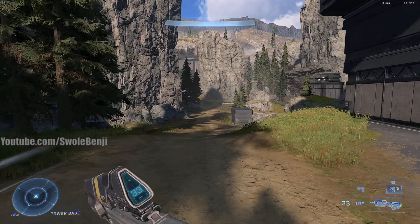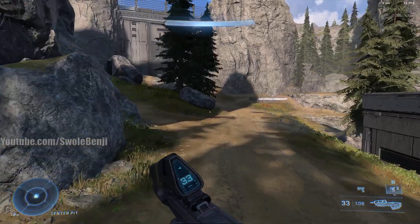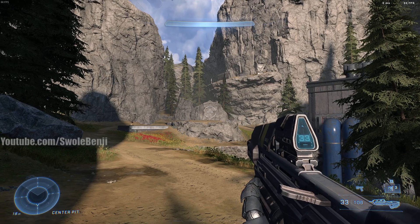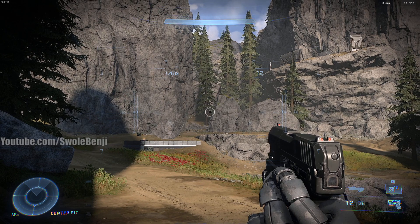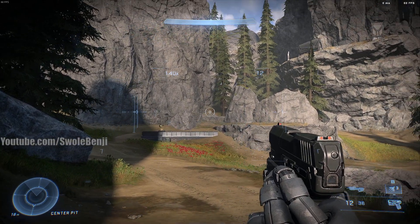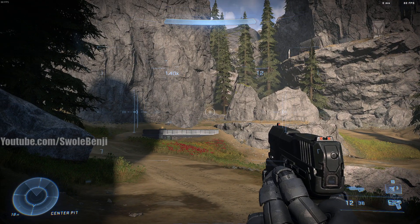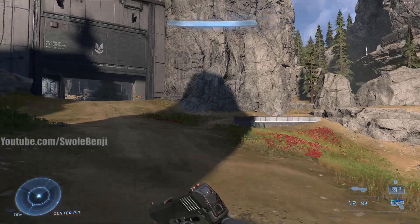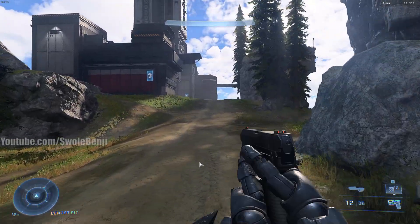Speed lines are also something to turn off. When you're sprinting you'll see these little whooshing air effects. In shooting games, especially when sniping or looking for targets, you are naturally attracted to moving things on your screen. Right now the only thing moving on my screen is this hammer power-up spinning around. But when you have speed lines, that's a lot of movement and random things popping on and off your screen, which can very slightly distract you from an enemy that might be moving.